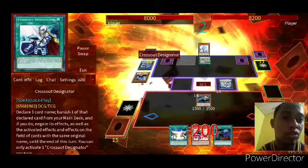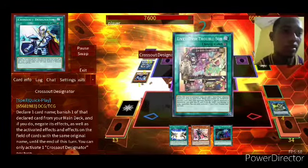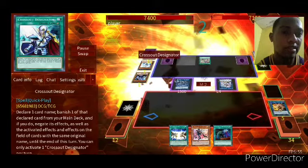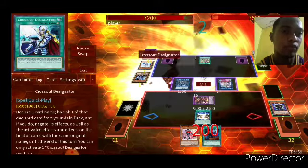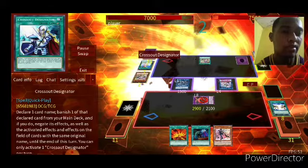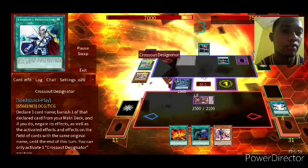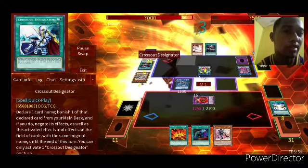What to do — summon Raye, activate my effect, I have to attack directly, send to the graveyard. Effect Veela to stop my effect — Fusion Destiny. Attempt to activate effect — Chalice. Is it enough to stop me? Not really. DPE — I have to stop my DPE with Droplet. How dare you?